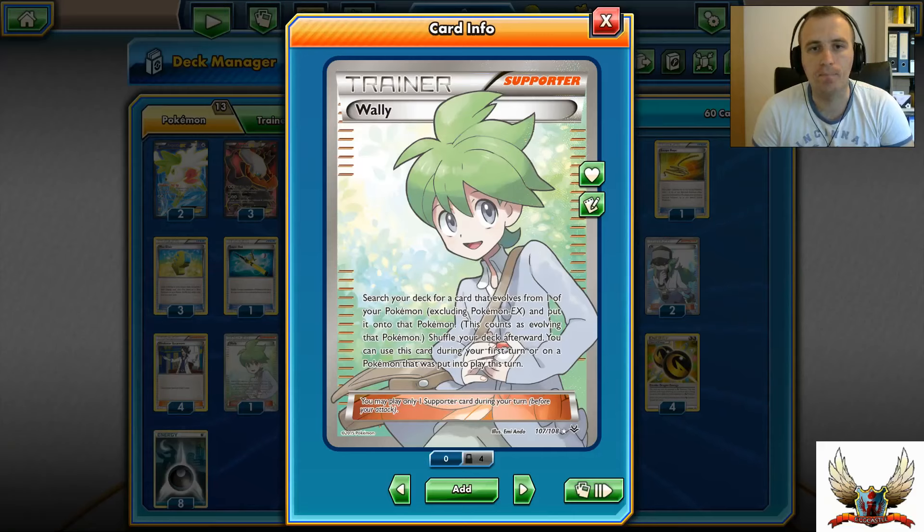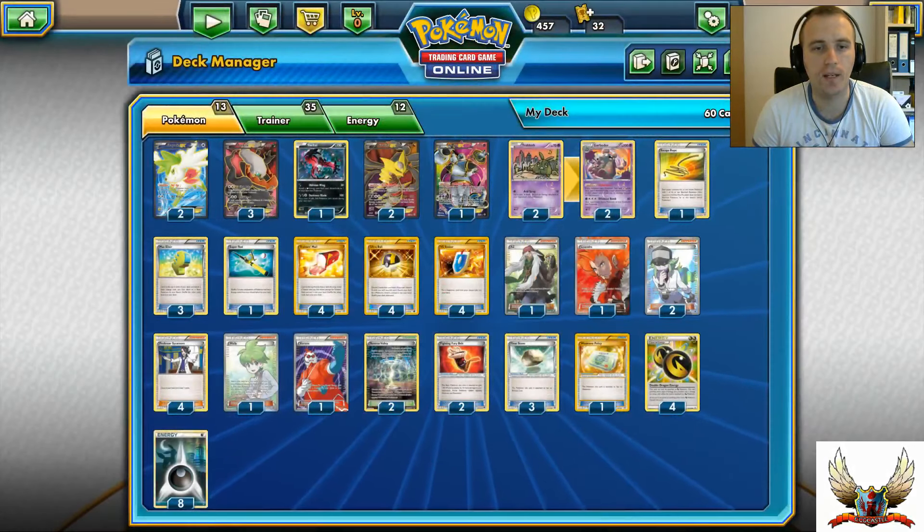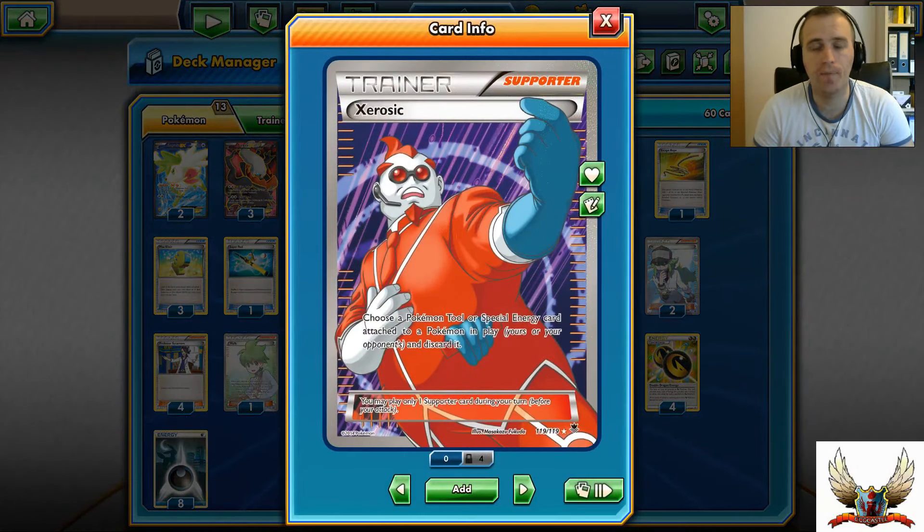If I can just play a turn-one Garbodor and totally lock my opponent from playing any kind of Shaymin - maybe even against Trevenant with the item lock. Pretty much against any other Pokémon, Wally is definitely good to have in this deck for that turn-one Garbodor setup. A single Xerosic is also good because I'm not running Startling Megaphone - Xerosic can help me remove a Tool or Special Energy from any Pokémon.